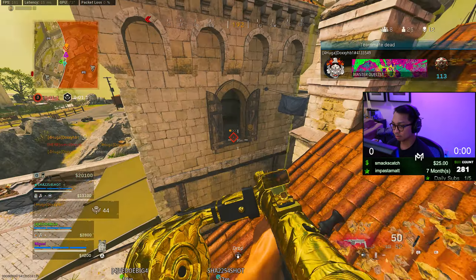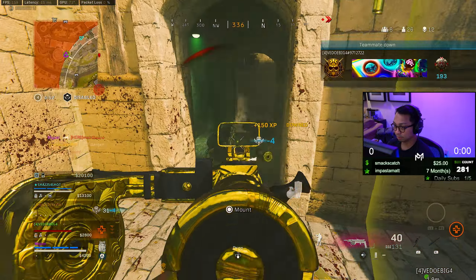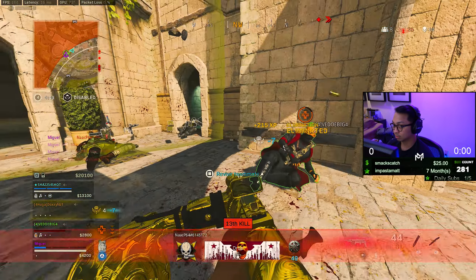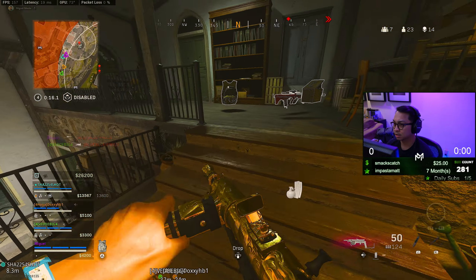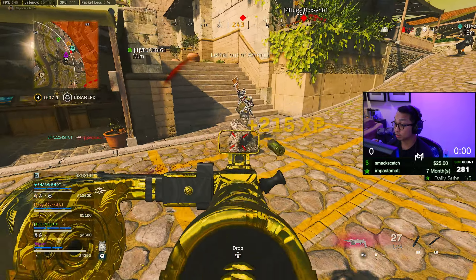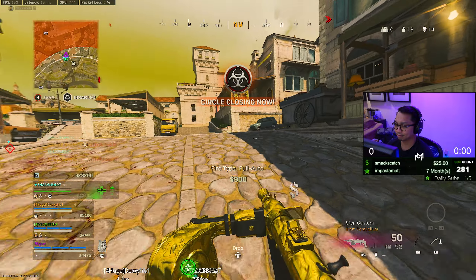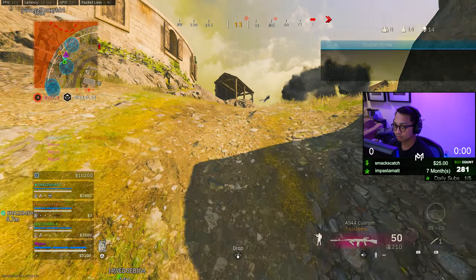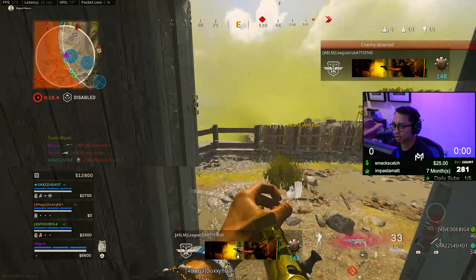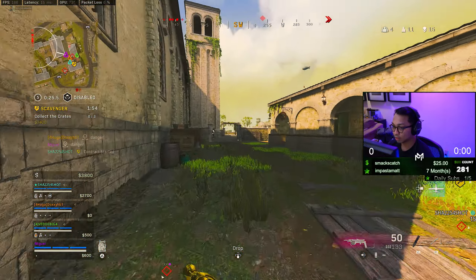Wait, hold on — we have 14 with 23 up. My teammate is bugging out. Teammates, please, can I get the kills? What are we doing? Teammates — put the Marco down, brother. How come my teammates don't let me get these kills though?